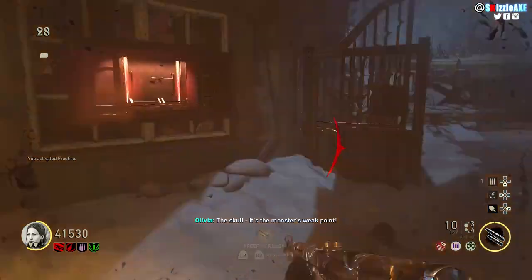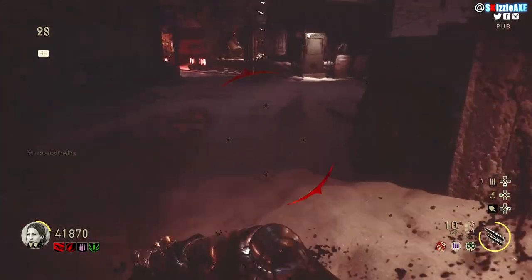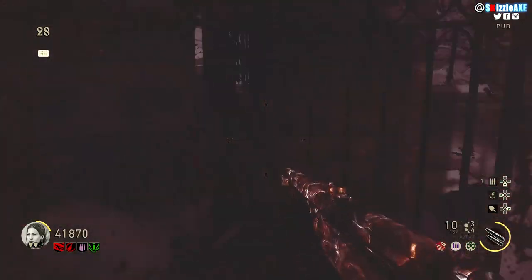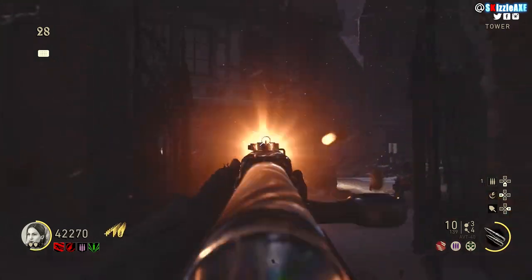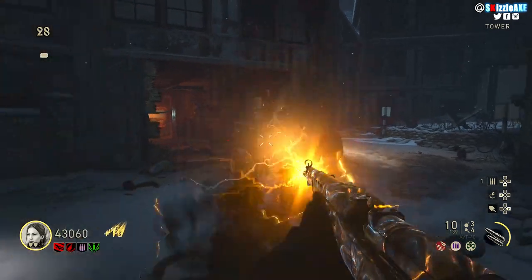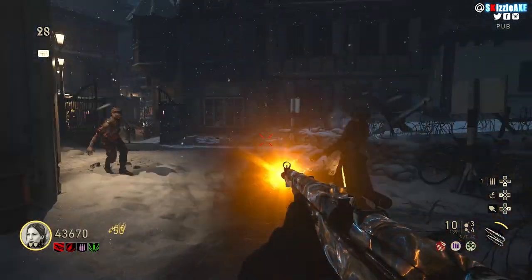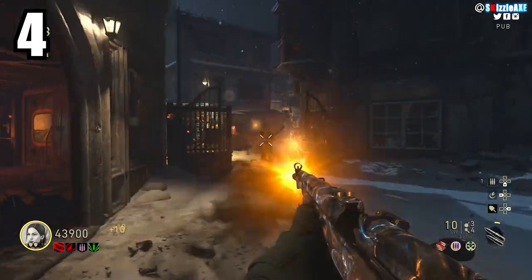The box version or wall buy, when unpacked, gives you 10 ammo in the mag and 80 in reserve. After you pack-a-punch, it becomes 10 in the mag and 360 in reserve instead of 540 — a huge difference. But nonetheless, ladies and gentlemen, that's the SVT-40. At number 4 we're talking about the Combat Shotgun.